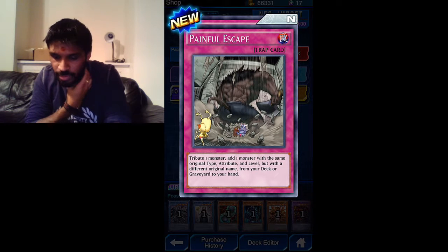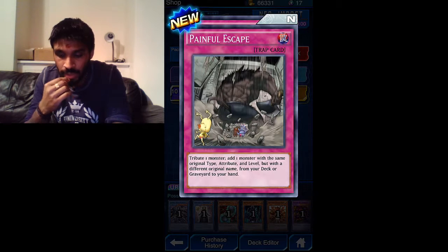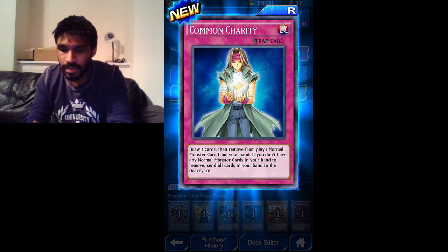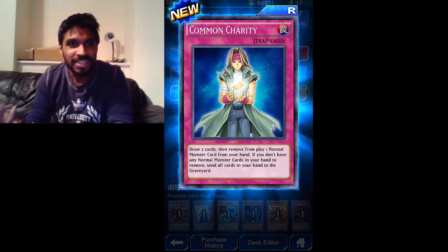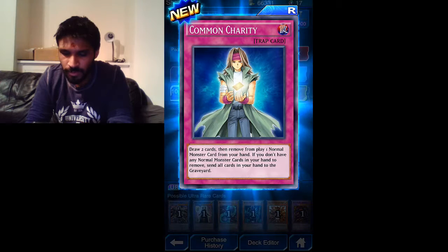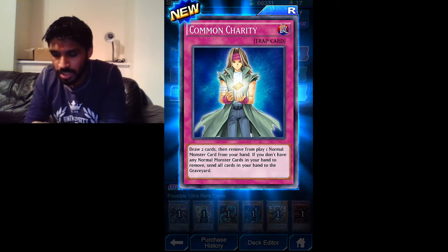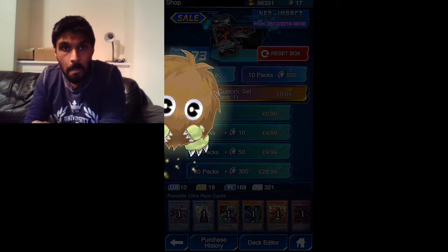Another trap card - tribute one monster, add one monster with the same original type but a different name from your deck or graveyard to your hand. Painful Escape. Common Charity - three trap cards in a row! Draw two cards then remove from play one normal monster card from your hand. If you don't have any normal monster cards in your hand, send all cards in your hand to the graveyard.